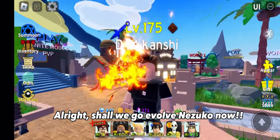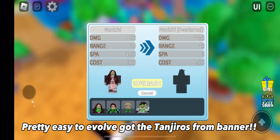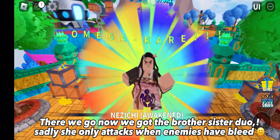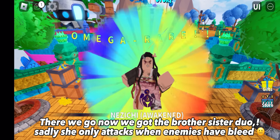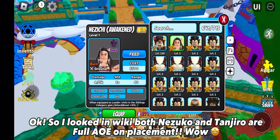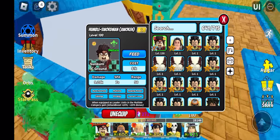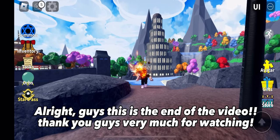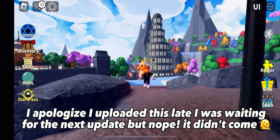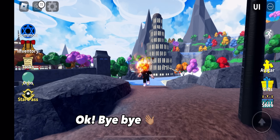Alright, shall we go evolve Nezuko now? Pretty easy to evolve — got the Tanjiros from the banner. There we go, now we got the brother-sister duo. Sadly she only attacks when enemies have bleed. So I looked in the wiki — both Nezuko and Tanjiro are full AOE on placement, wow. Alright guys, this is the end of the video. Thank you guys very much for watching. I apologize for uploading late — I was waiting for the next update but it didn't come. Anyways, I hope you guys liked this video. We finally got our first seven-star — okay, bye bye!